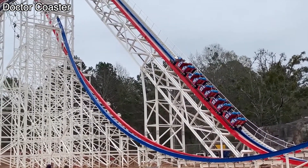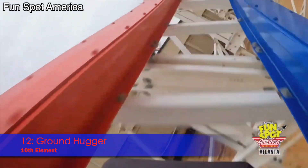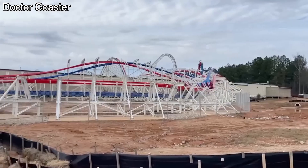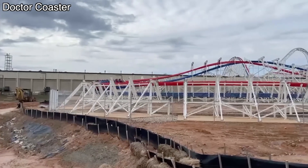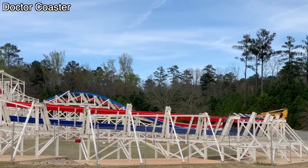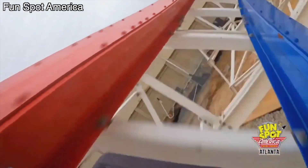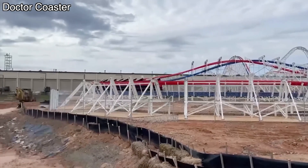Number 12 is the Ground Hugger. This element looks great, but it's just a turn that pulls 3.75Gs. This probably won't be the second worst element on the ride, but it is something I've experienced many other times, so I'm just not too excited for it because it's not really anything special. It's just a fast turn that pulls high G-forces.